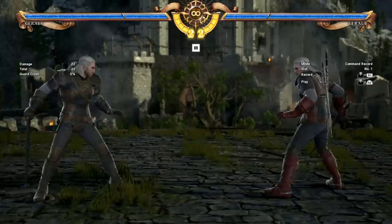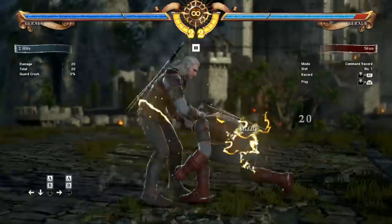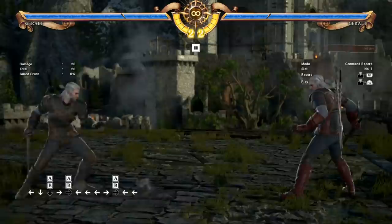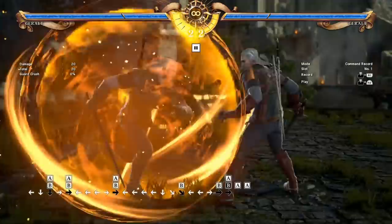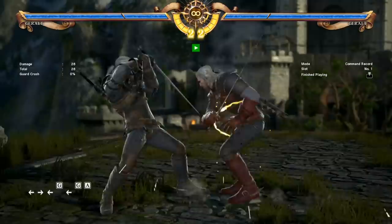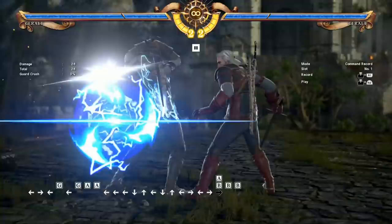That's most of his notable normals. Let's talk about the signs. Geralt has 4 different sign attacks and they can all be done with A plus B inputs. This one is the Quen strike — he activates a little bubble and comes and hits you. It can absorb attacks, which is pretty nice, and has different follow-ups depending on what button you press. Generally though, I find this move a little bit slow. It is safe, which is nice, but it uses a quarter meter — most of his sign moves are going to use a quarter meter. So this isn't really one I throw out a lot.